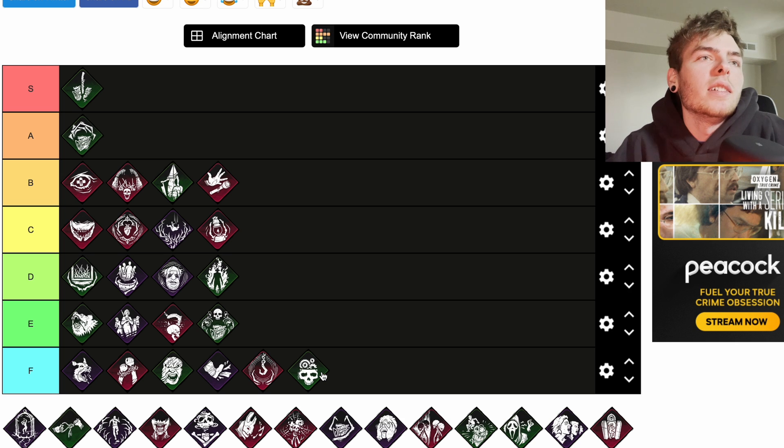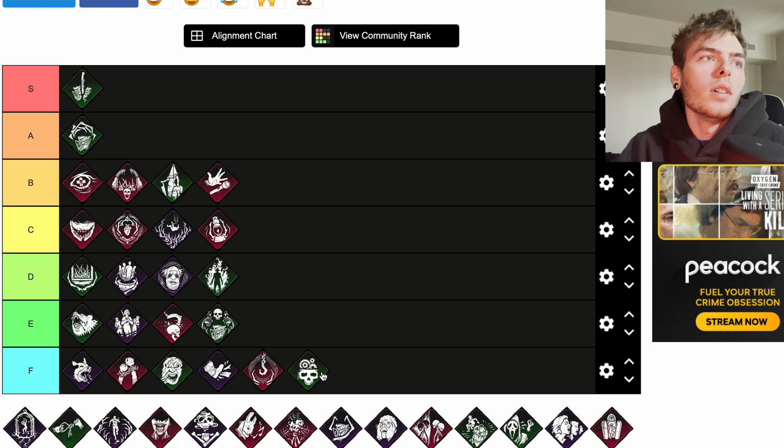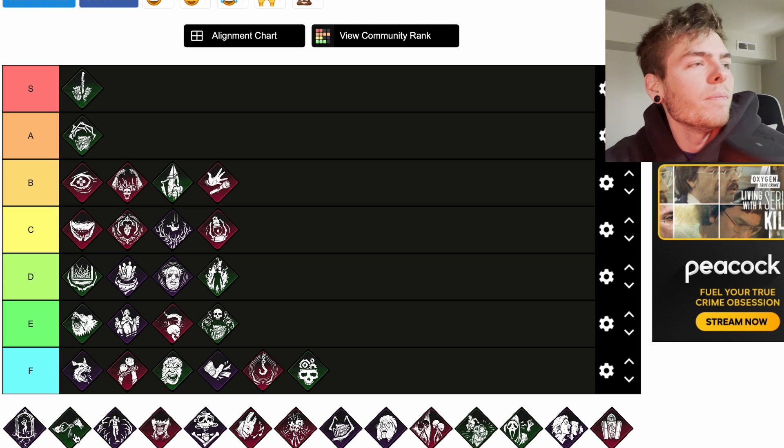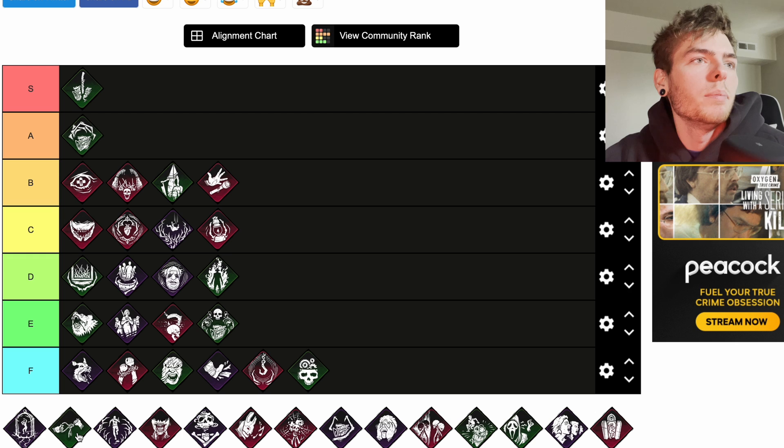Grim Embrace is a teachable Artist perk. Each time a survivor is hooked for the first time, Grim Embrace gains a token. Upon reaching four tokens, Grim Embrace activates: the entity blocks all generators for the next 40 seconds — which is huge — and the aura of the obsession is revealed to you for five seconds. There are no Artist perks on the tier list but I'd put that at A tier.